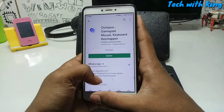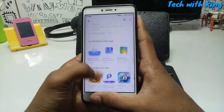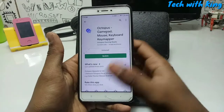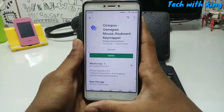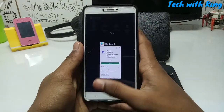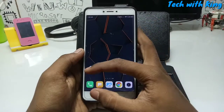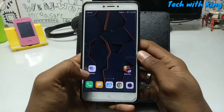Octopus is available on the Play Store. As you can see: Octopus, Gamepad, Mouse, Keyboard, Keymapper. This is the application that lets you play PUBG and Free Fire with a keyboard, mouse, or joystick — even a wireless joystick. You can use any external device to play Free Fire or PUBG. So you have to download this Octopus application, as you can see in the video.